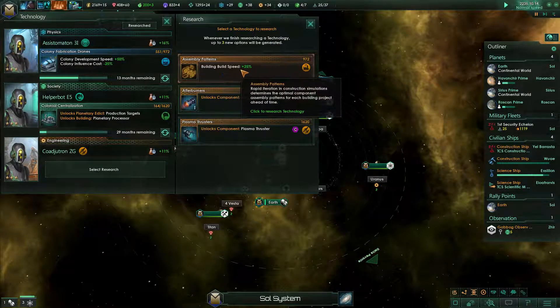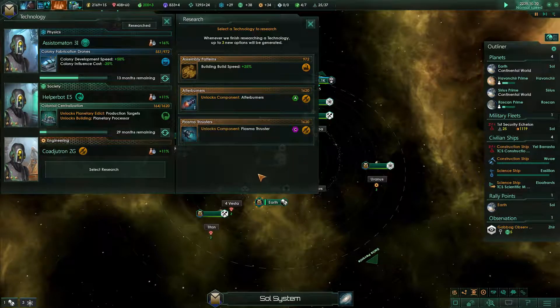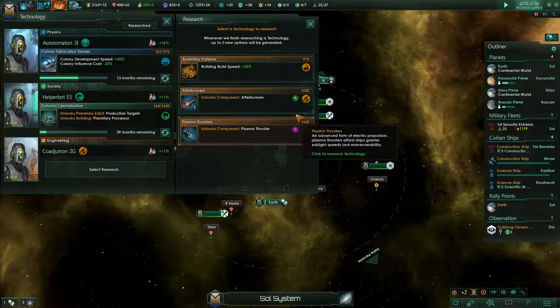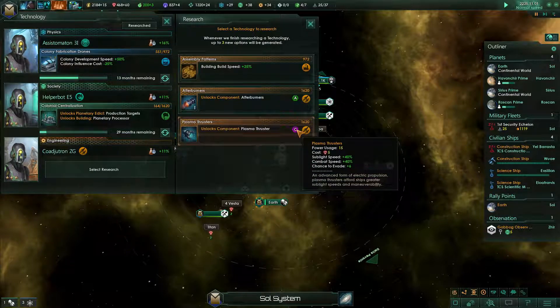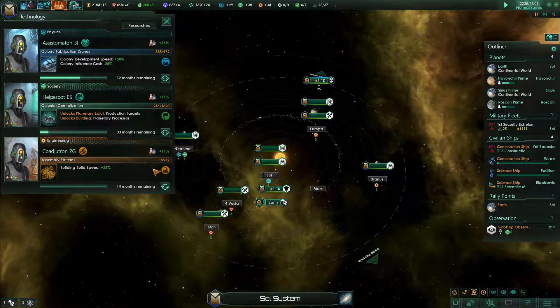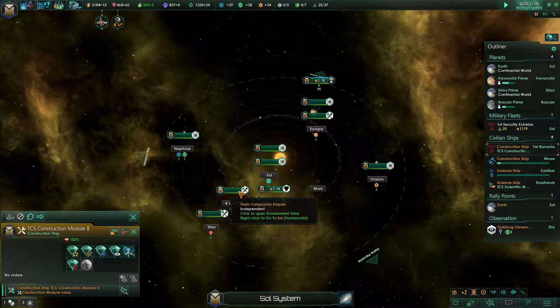We have building speed 25%, additional combat speed, plasma thrusters for greater sub-light speed and maneuverability, and power usage options at 10 and 15. I think I will just go for the building speed at the moment.